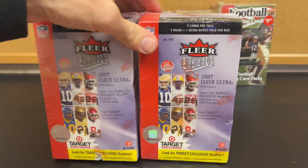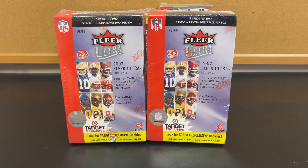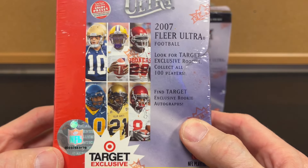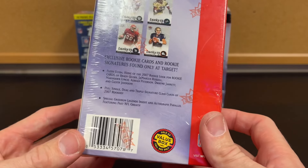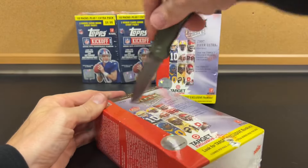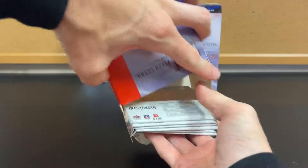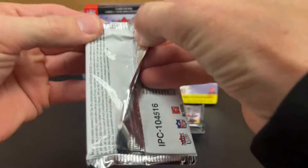We already did our 2006 Full Year Ultra, so let's get to our 2007. We got one beat-up box in there, but five cards per pack, five packs plus the bonus. So there's Target Exclusive Rookies, again like the last one. Typically those will be college unis, Lucky 13 autos. Not a ton of big crazy hit-type cards in these. Ultra's pretty basic, but like in the other Ultra, you can always get the Bob Brady's and stuff, which are fun as base cards, but we can go after some of the Rookies.